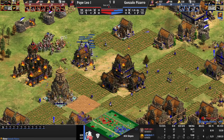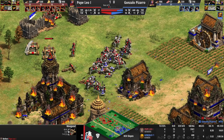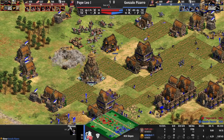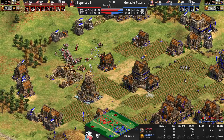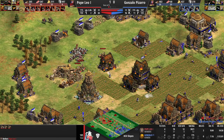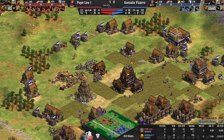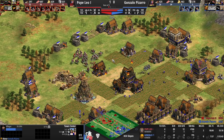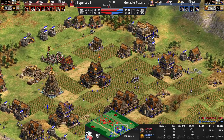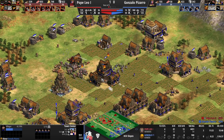The pikemen barely have any upgrades — only plus-one attack. Even numbers of knights will destroy even numbers of pikemen, especially with plus-one, plus-two, siege weapon support, and monk healing. Pope Leo is now at 10 stone, so he's soon going to drop a castle, and its position will tell us a lot about his personality. He could go for a defensive castle or an aggressive forward one. Pizarro is also planning to drop a castle eventually — only five on stone though. And then, incredibly, Imperial Age pops in for Pope Leo — absolutely crazy. I'm really convinced by the gameplay of Pope Leo.